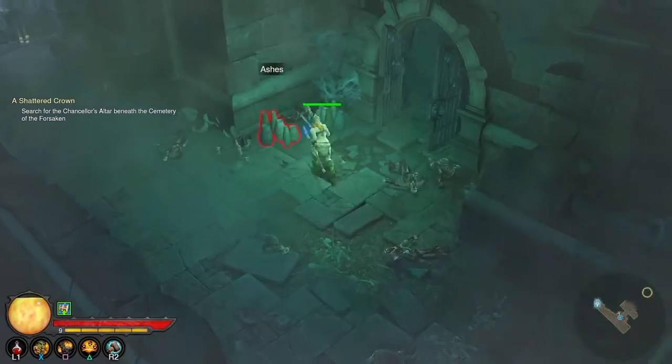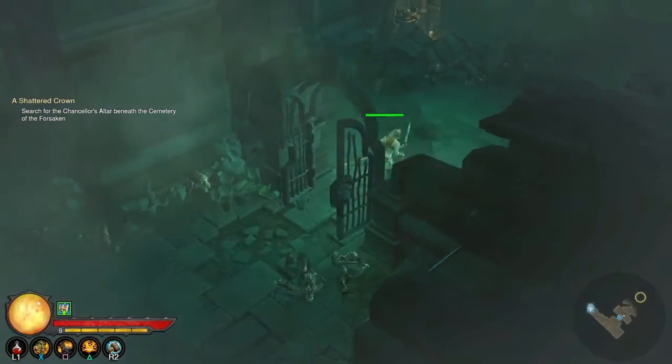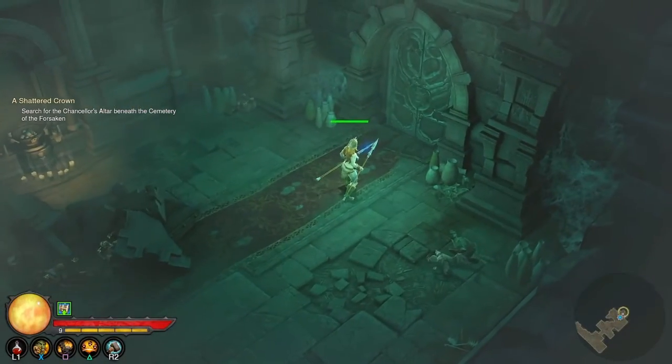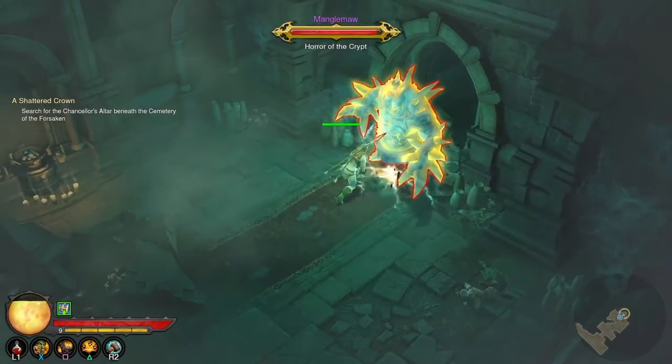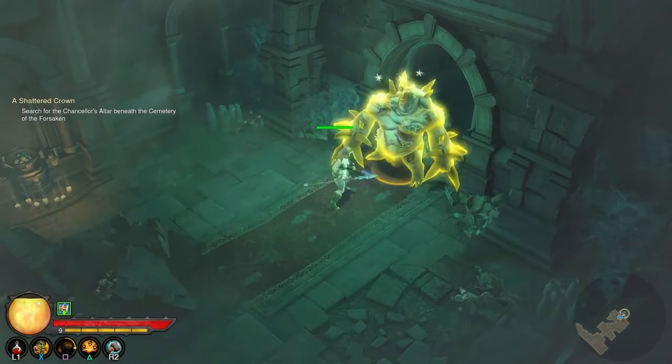I want to smash all of these first. Smashing people's ashes — that's so wrong. What's going on in here? Uh-oh, that's not good. I can't die from Mangle Mom — that would be embarrassing.